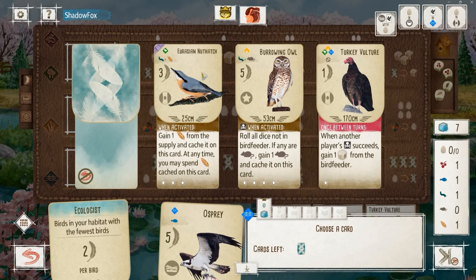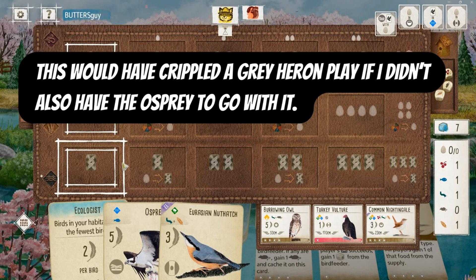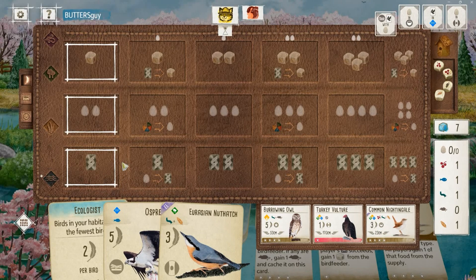My opponent did leave the Nuthatch so I'm just going to grab it myself. I see my opponent took fish on their first activation, which signals that they have something like a Great Crested Grebe or a Black-Throated Diver — that archetype of good wetland card dropper that requires two fish. That is a little more demoralizing for me with this start. We revealed a Common Nightingale and honestly I don't feel too bad about that.